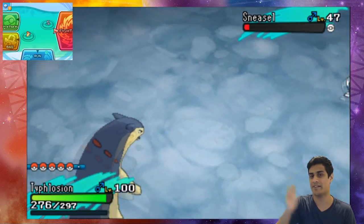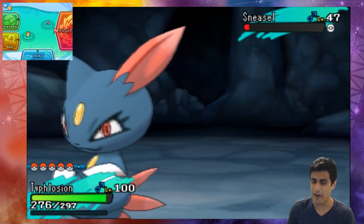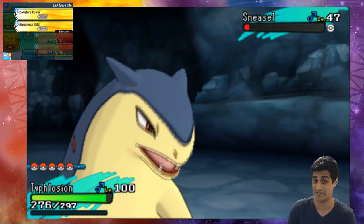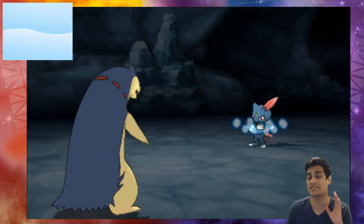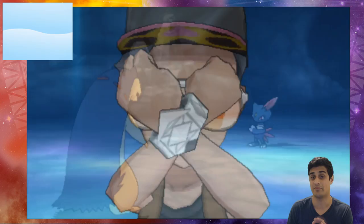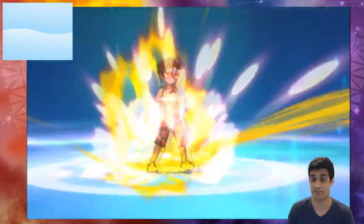Now if we use Z Power with Nature Power, it's gonna be the same results, but the difference is it's going to be the Z move of that type. Let's take a look at this - this is so cool.